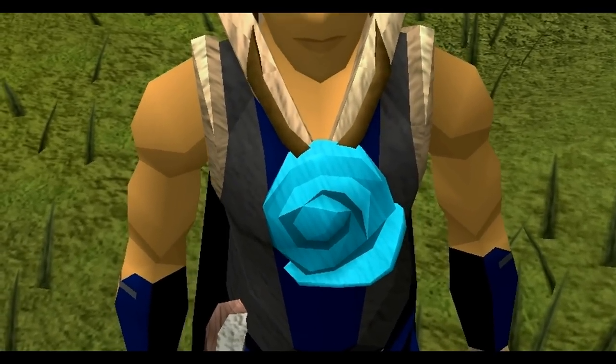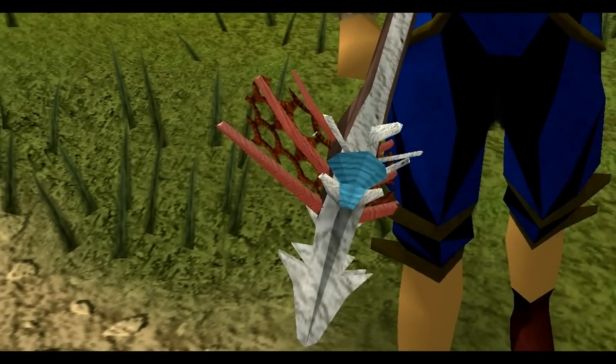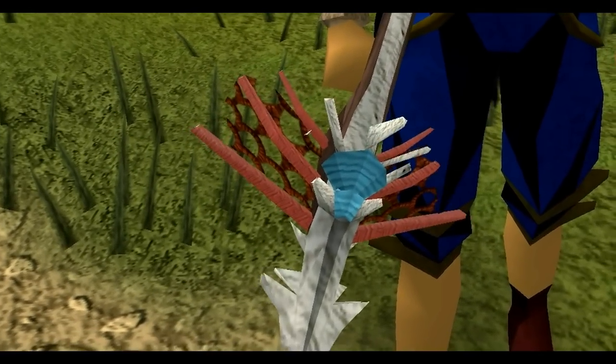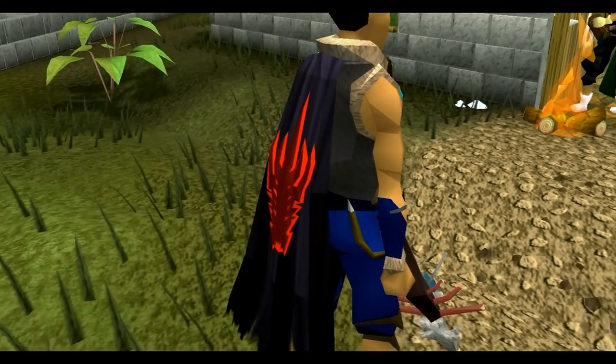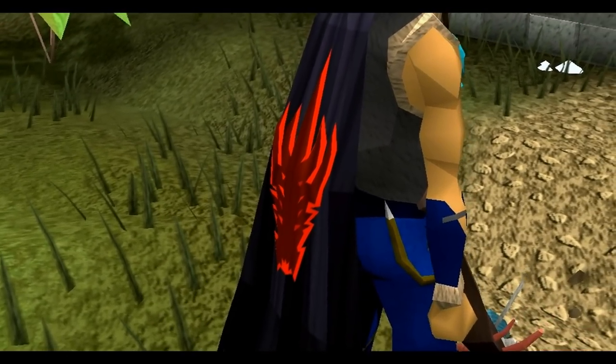Starting off we have the Ramirez necklace — it does have a teleport option, we'll go over that later in the video. Now we have the coral crossbow, pretty cool looking. Now we've got the royal cape — it's a tradeable item at around 20k on the grand exchange right now, and it's a rare drop for the monsters inside the dungeon too.